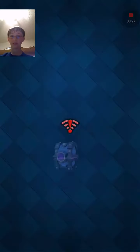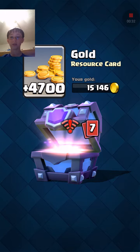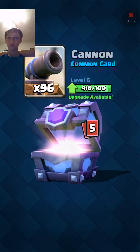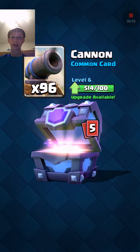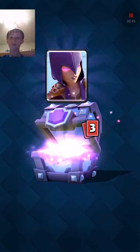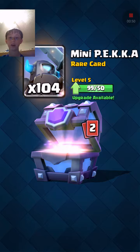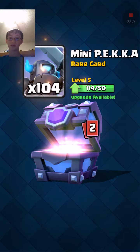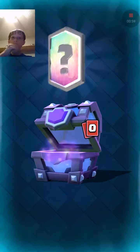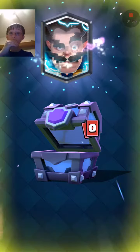Payment successful. Let's open this super magical chest, guys. 4,700 gold, 24 barbarians, 96 cannons, 279 spear goblins, 8 witches, 104 mini Pekkas, 10 poisons, and... Oh my god!